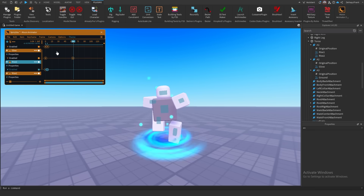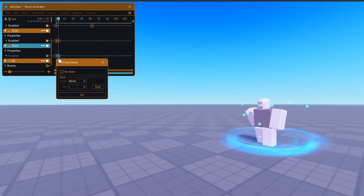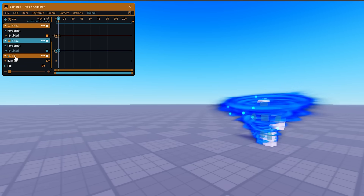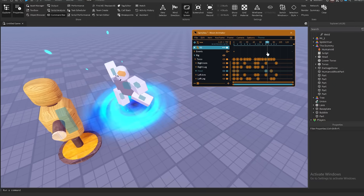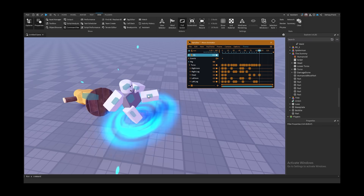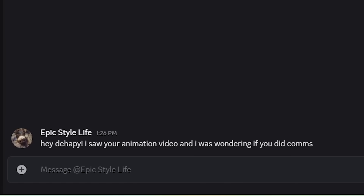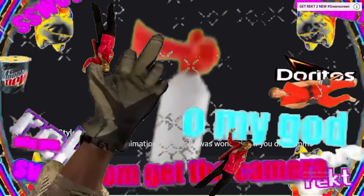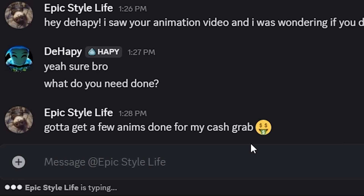So I went to YouTube and it turned out that adding effects is actually pretty simple. All you have to do is select the particle emitter and add the property called enabled. Then in Moon Animator, you can easily enable and disable the particle whenever you want. With that fixed, I successfully learned how to add visual effects into my animations. So at this point, I was starting to feel like I was actually getting kind of good at this - good enough that maybe someone out there would actually pay me for an animation. So I started scrolling through a bunch of Discord servers in search of a job. This guy found me through my last video, so let's see what he's looking for. Big surprise, a cash grab game.